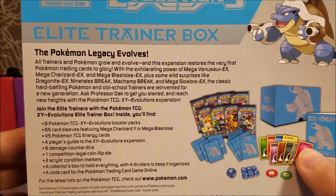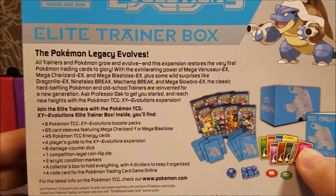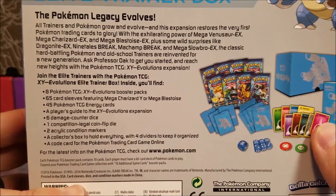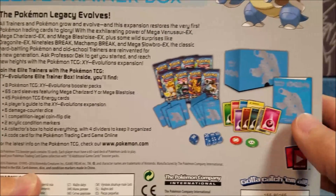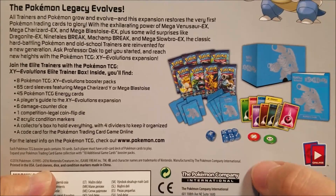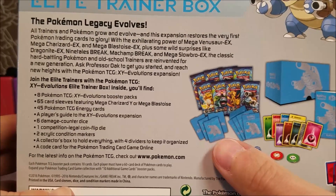Ask Professor Oak to get you started and reach new heights with the Pokemon TCG XY Evolutions expansion. Just like most of them, it comes with the standard stuff: the eight packs, card sleeves, energy, the little booklet that shows all the various cards in the set, a coin, damage counters, and the little dividers.